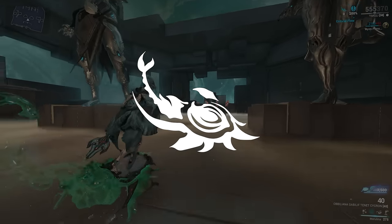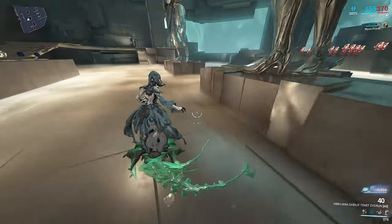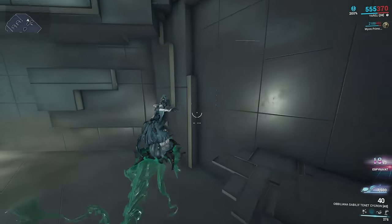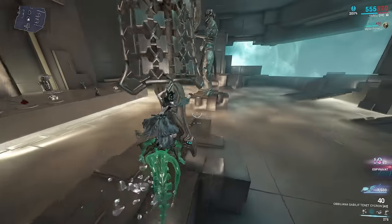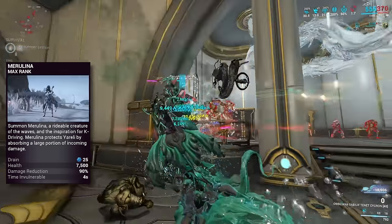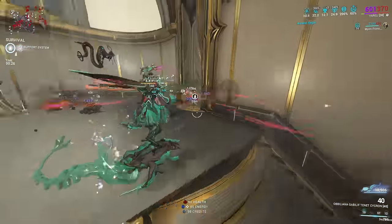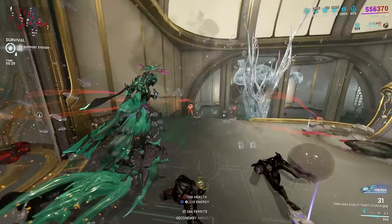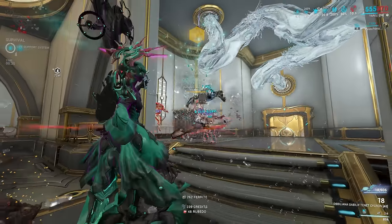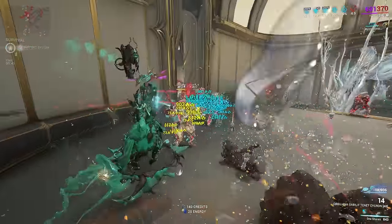Her second ability is called Marilina. This is Yareli's best and worst ability at the same time. Hop onto the boat and drive your little K-Drive around. Sounds pretty cool, right? Well, if only it didn't have the worst movement mechanics. It's okay if you are in an open tileset, but if you go into any small tileset with corridors, you're going to be back at your therapist. Terrible movement mechanics and a few bugs come with it, making Yareli quite buggy. It also limits you to only using a secondary, but on the positive side, it gives you 90% damage reduction and you will be immune to knockdown or stagger while riding Marilina.